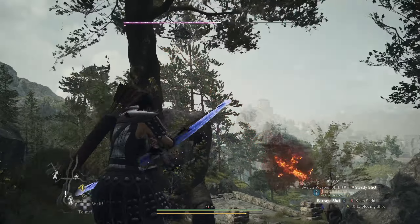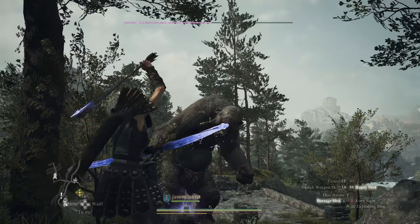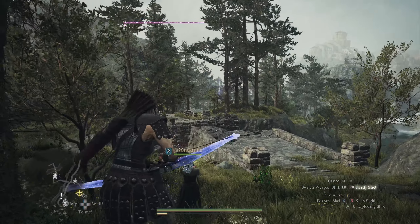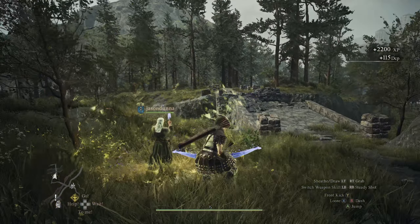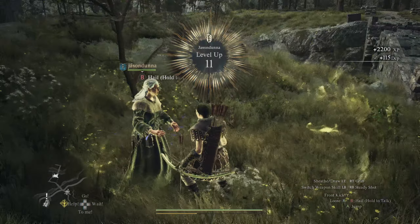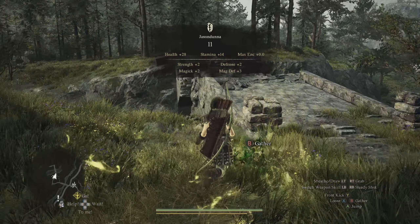We're just going to continue to blast away at it. Now it's right in position by the water — this is exactly where we want it to be. Continue to hammer away and get some headshots if you can, because this will stagger it and make it step backwards. And as you can see, he keeps falling backwards and then down into the water. It's a really easy way to take out the Cyclops in Dragon's Dogma 2. I hope you found this video useful, and if you did please hit the subscribe button below — thank you so much for watching.